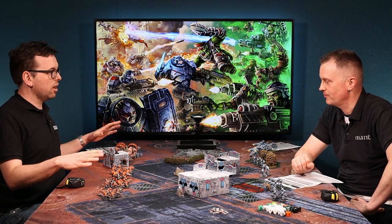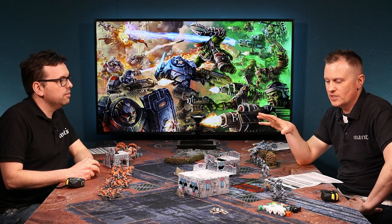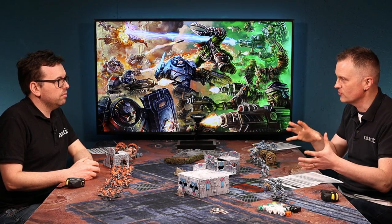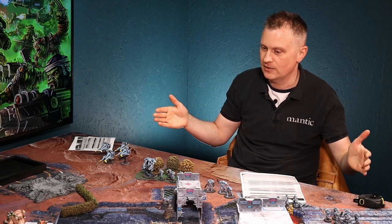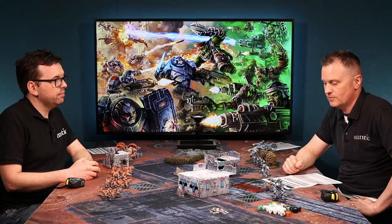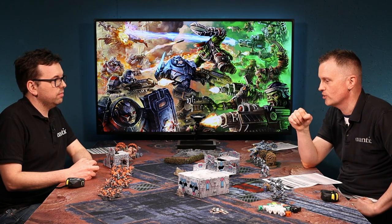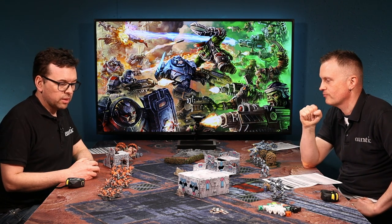So we've got a game set up here — what's the standard point size and roughly how many models is that? In the book we suggest anywhere from about 500 points for a small game up to around 1,200–1,250 for a four by four table. We've got 850 points here. If you've got big horde armies you might want more space, and once you're looking at 1,500 points or more you probably want a six by four. I've got fewer squads and models since the Enforcers are less of a horde army.